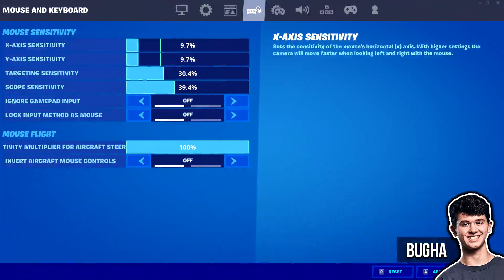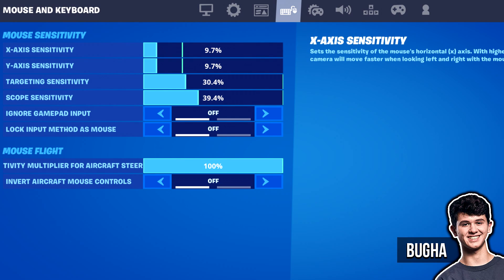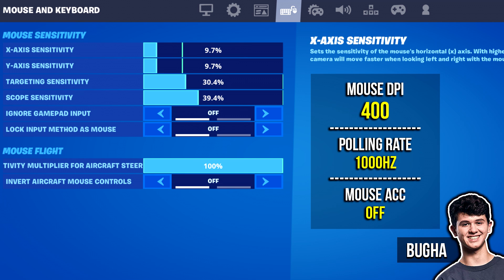In regards to the other Fortnite sensitivities like the ADS and the scope, those have stayed the same. His ADS is still on 30.4%, his scope sense is still on 39.4%, and his overall mouse DPI is still on 400.